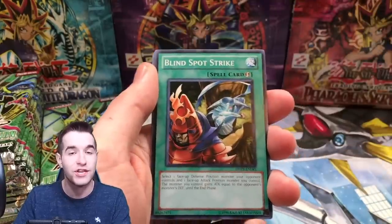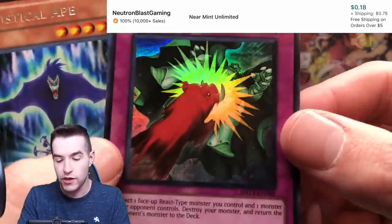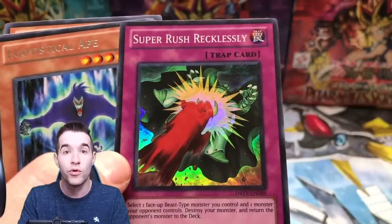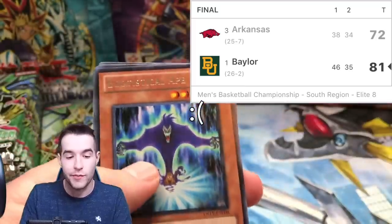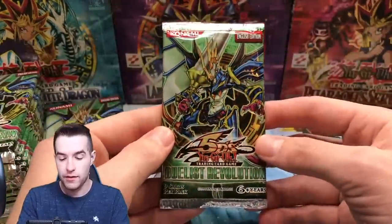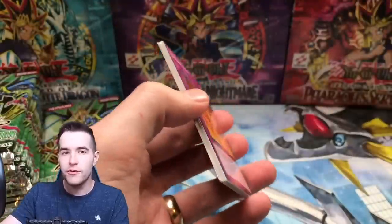Amazoness Trainee. You might as well open it. Super Rush Recklessly. We got the Arkansas Razorbacks — they're playing tonight in the Elite Eight. By the time you see this, we'll know that they beat Baylor, so go ahead and let me know in the comments that they beat Baylor. Next pack, D-Rev. Let's go.